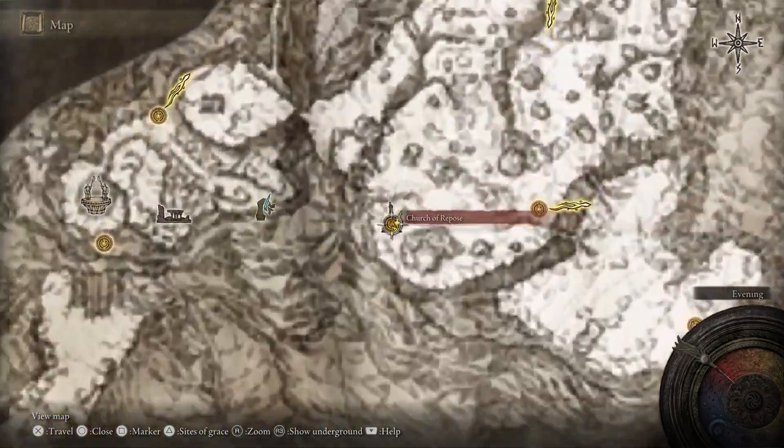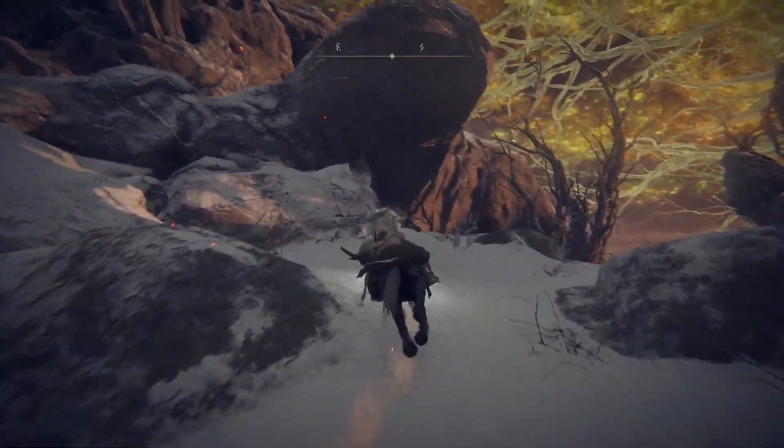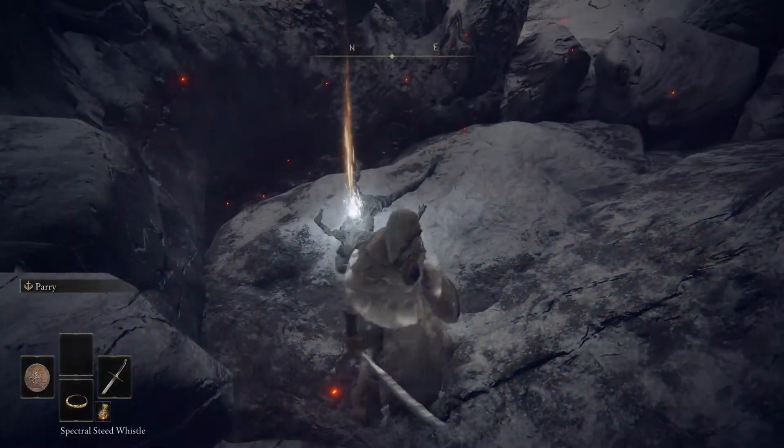For this Smithing Stone, you have to first go to the Church of Repos, and then ride, ride, ride, and then make a jump, and then you will find this Smithing Stone.